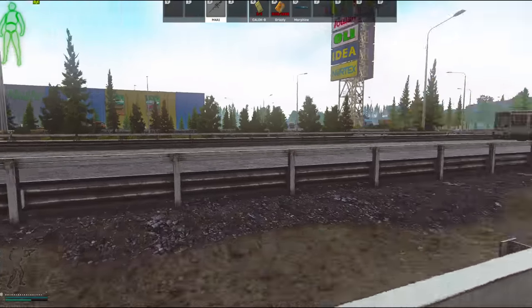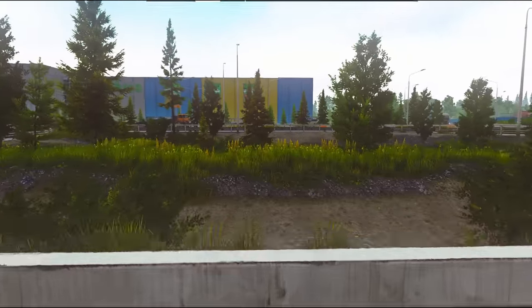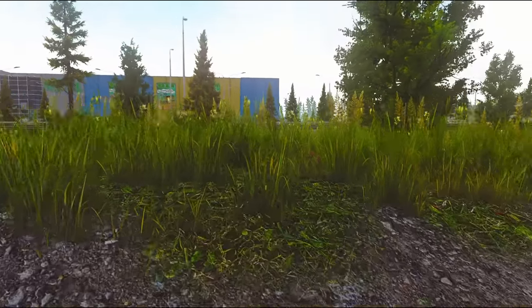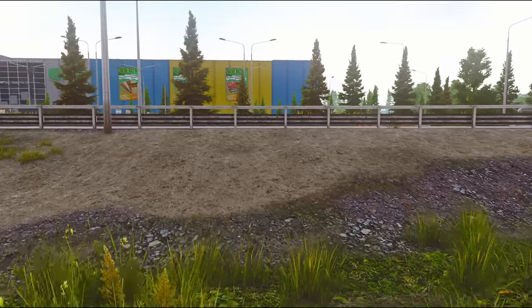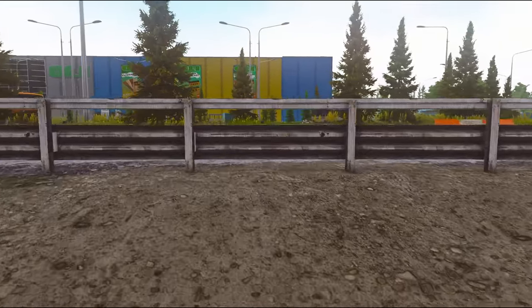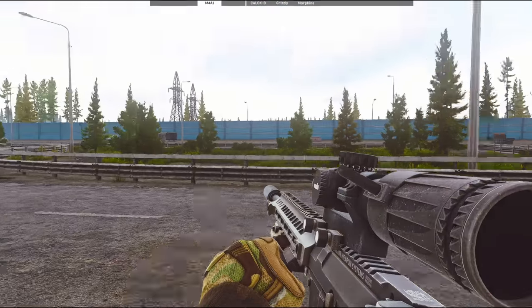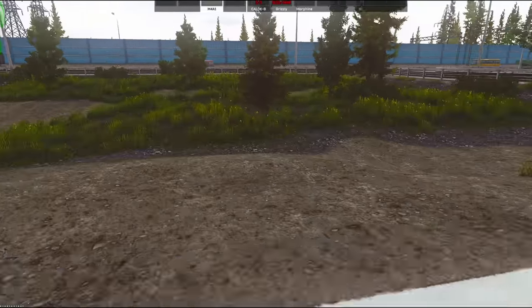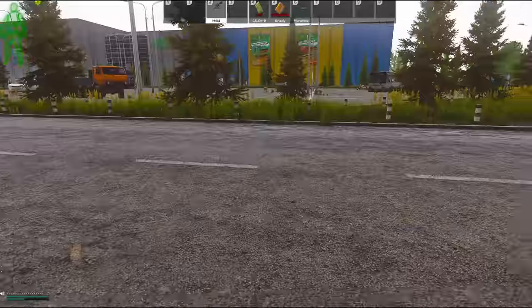This is a small thing, but I found it to be very useful while playing on the map Interchange. On this map, there are a bunch of railings outside that you have to cross, and normally they would drain your stamina because you have to jump over them. What you can do instead is do sort of a wiggle when you get close to them. Some people also look up into the sky, but I don't find that necessary, and this will pretty much let you phase through the railings, saving your stamina.